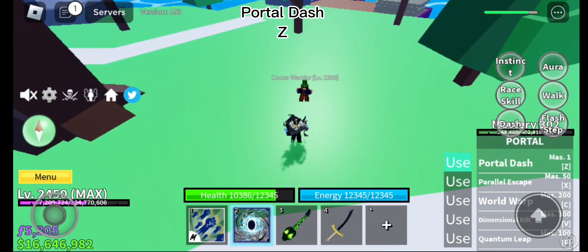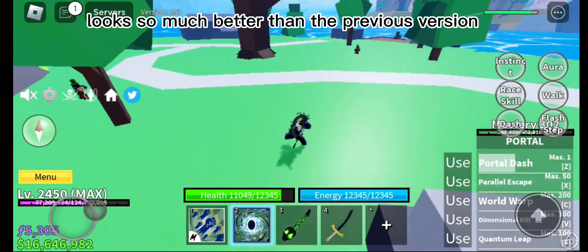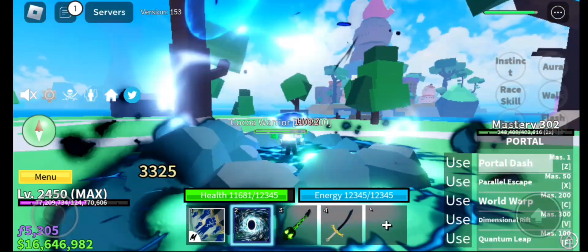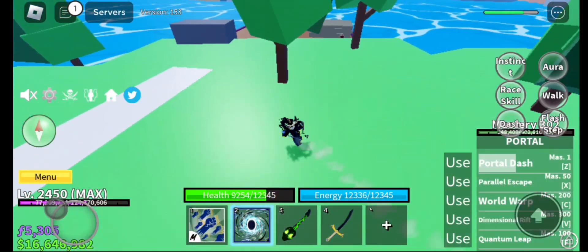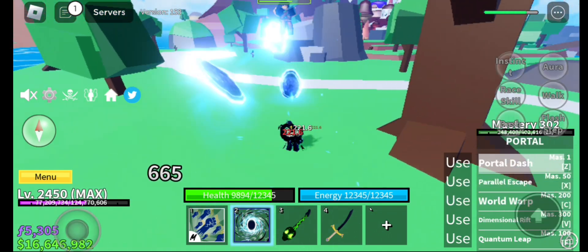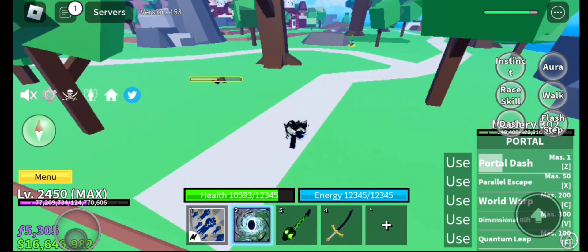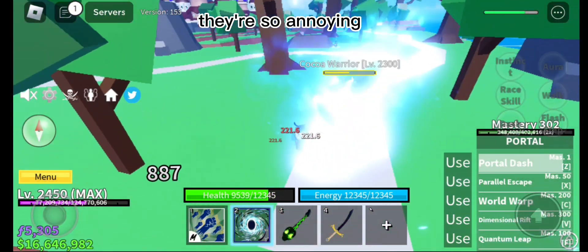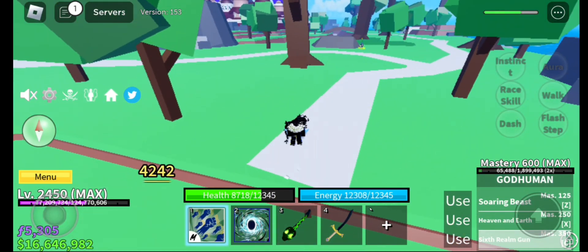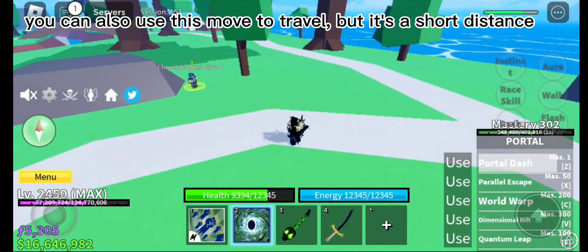Portal Dash Z — looks so much better than the previous version. They're so annoying. You can also use this move to travel, but it's a short distance.